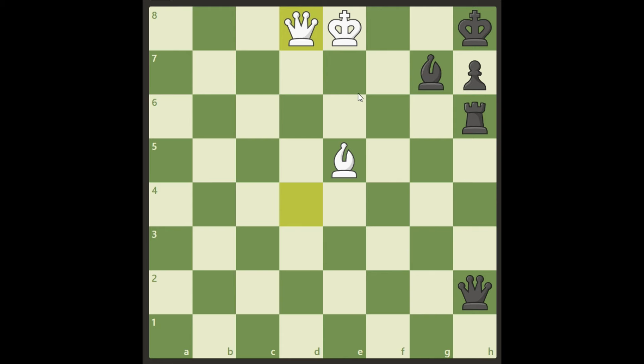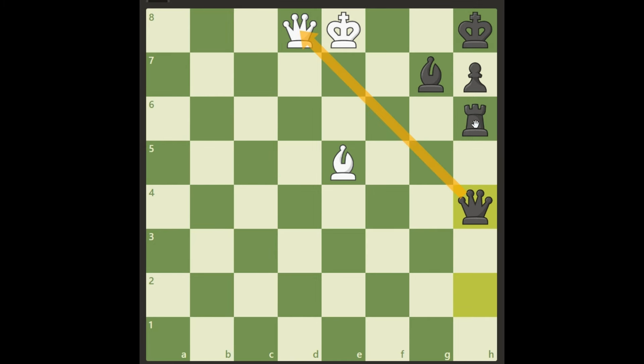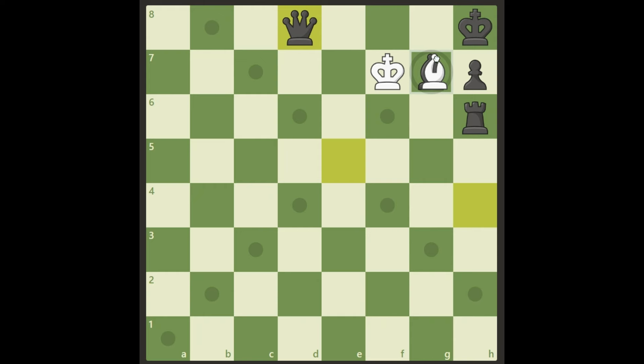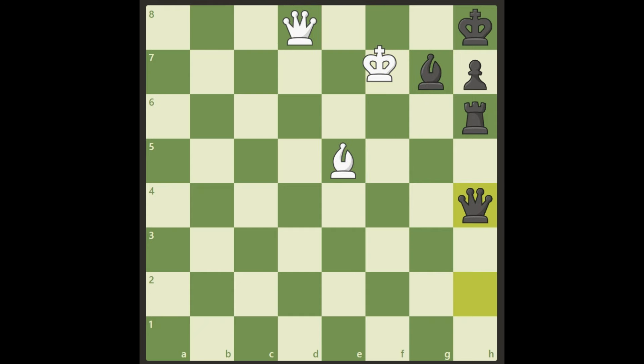So how can black defend against this? He cannot take the bishop obviously because of checkmate, and the same goes if it takes with the queen — we just go king f7 and it's check and it will be mate on the next move. But black has two pretty good defenses here. What about queen h4? It's threatening our queen and it's also guarded by the rook. Well, it's pretty easy — we don't care about the queen, we give the discovery check anyway and sacrifice the queen. All we need to win is the bishop, and it's checkmate with only the bishop. So beautiful!